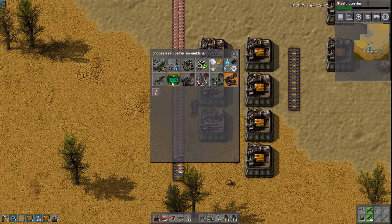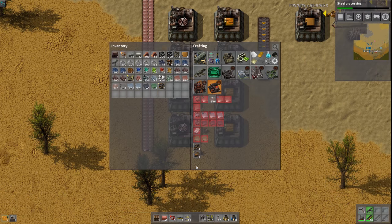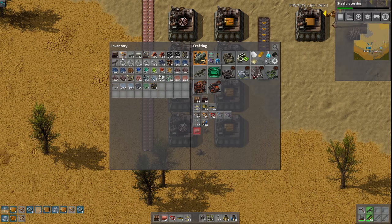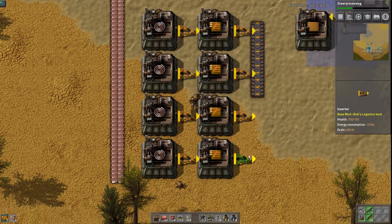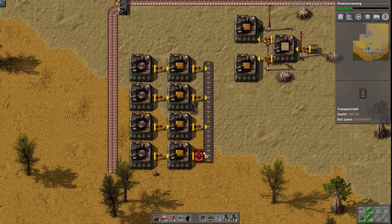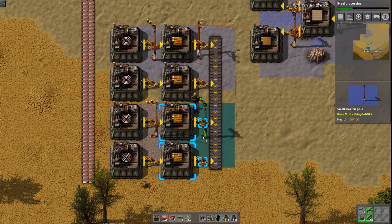The copper wire is made somewhere here. We can't make fast inserters yet, unfortunately, so this is going to be a little slow. We'll just upgrade them as soon as we can get fast inserters. Instead of adding extra inserters and using them somewhere else, we'll just let it be slow because as soon as we get fast inserters I'll just upgrade them.